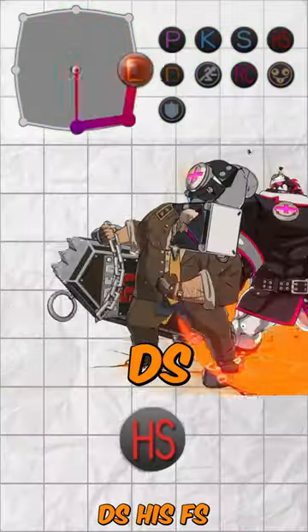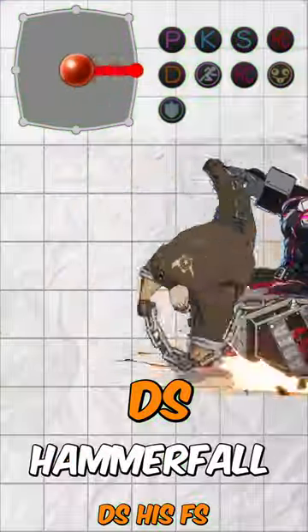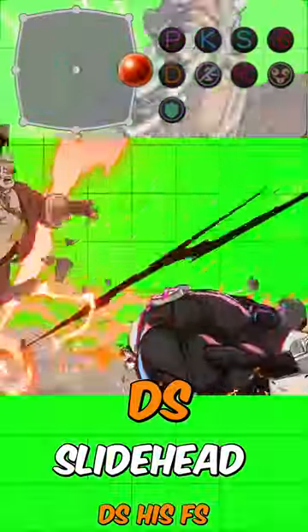Time to talk about the deflect shield. If you deflect shield his second hit, you can land a heavy slash. You can do this with far slash as well, but you won't get the heavy hit after. You can also close the gap with hammer fall.